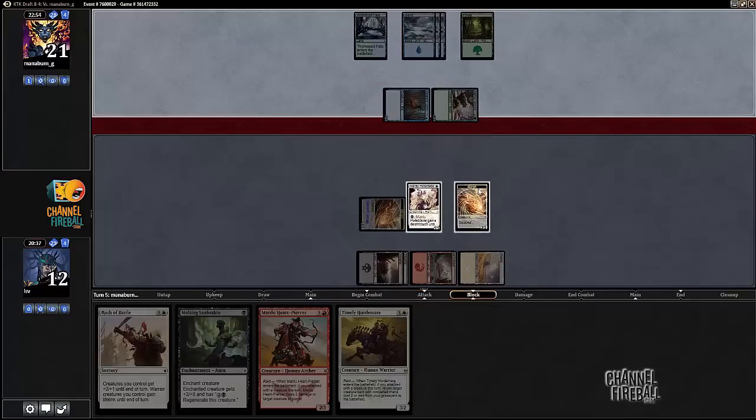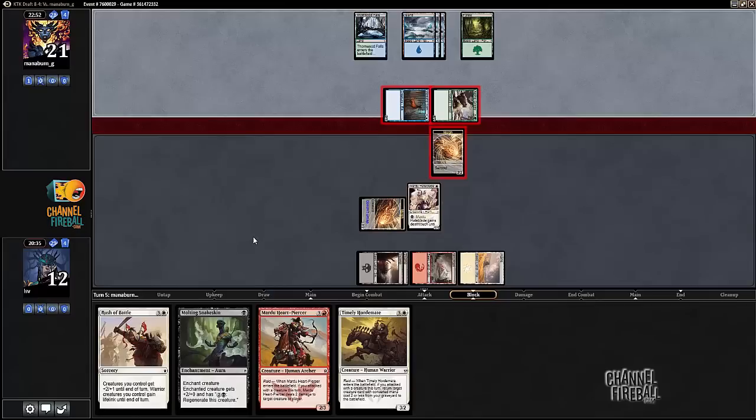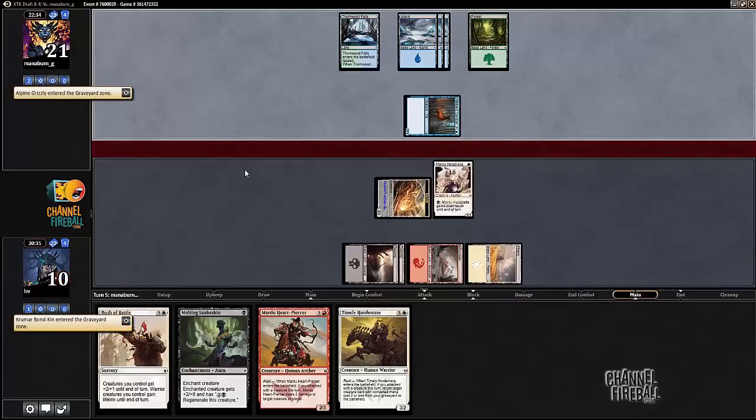All right, we're just blocking here. We're not going to block the Sandbar. We're going to go to 10. Did I awaken the bear? I'm okay with that, because then I get to hit with the Hateblade and play the Mardu Heartpiercer here. Against an aggressive blue-green deck, Molten Snakeskin is probably not where I want to be, but I'm going to sideboard if I need to.